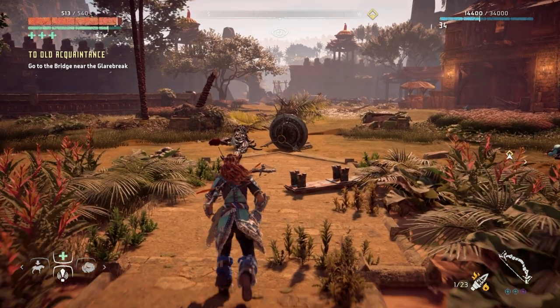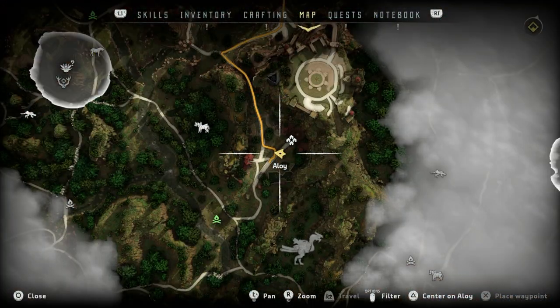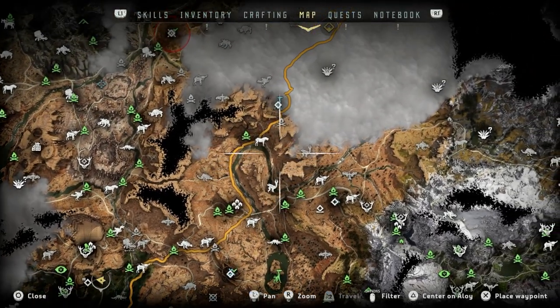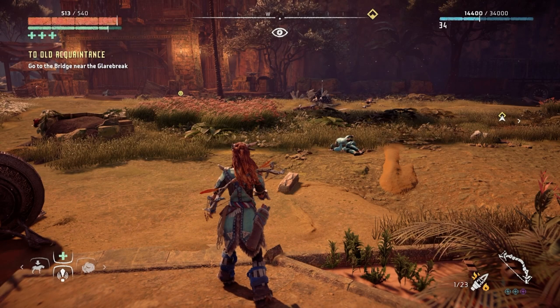Two Old Acquaintance — wait, what? Two Old Acquaintance. Go to the bridge near Glarebreak. Sorry, what is this? I don't understand. What is this, guys? I didn't select that. Oh, we can do this in the next video.